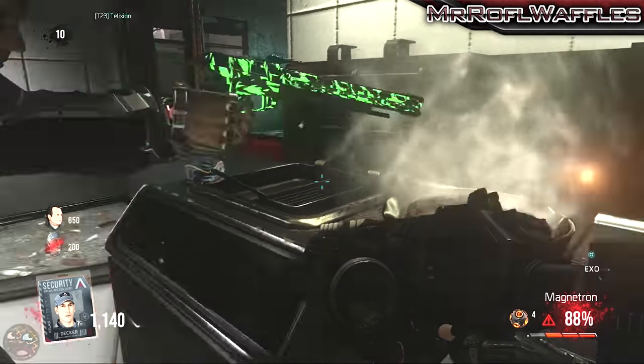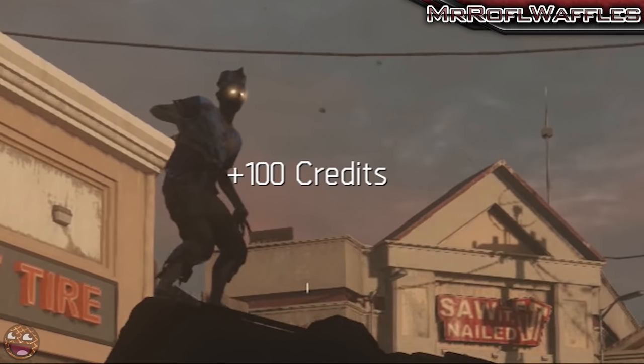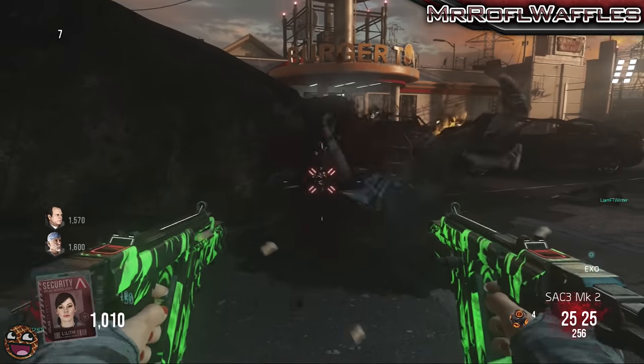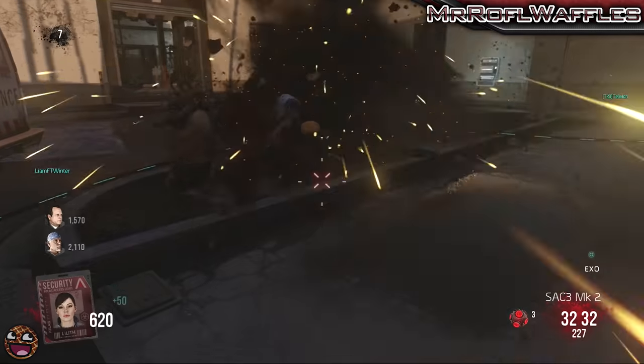Now, you need to start killing zombies. Specifically, the zombies that look like they used to be Burger Town employees. They'll have Burger Town gear on and they'll be wearing a little Burger Town hat and they have the chance to drop a burger. They won't all do it, but keep killing zombies and within a round or two, you should get this burger drop.